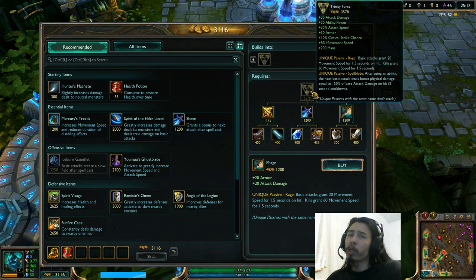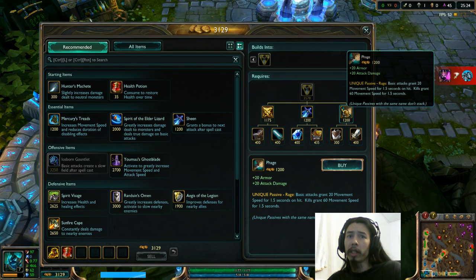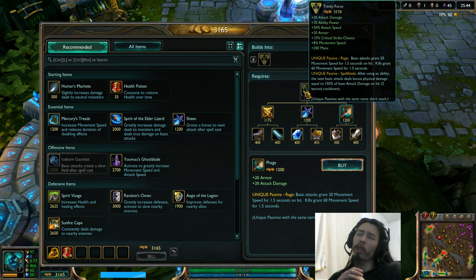According to the changes, Trinity Force is also different. It's slightly cheaper now, and basically since Phage gives armor instead of health, Trinity Force no longer gives health. It has that new rage passive thing — basically every time you attack someone, you speed up with the Phage effect. So that's quite good. I still actually build Trinity Force on a few champions, and I much prefer that kind of setup.